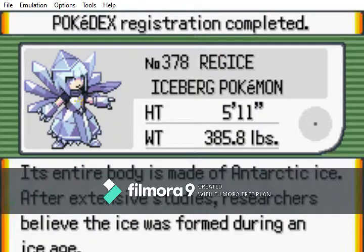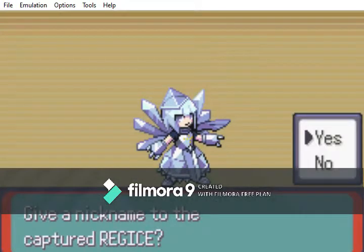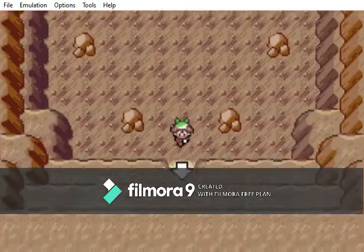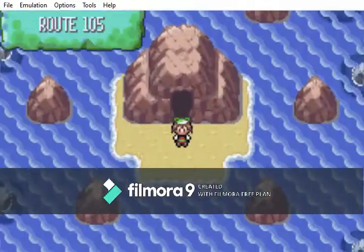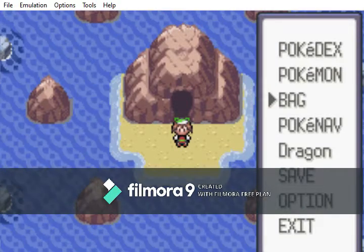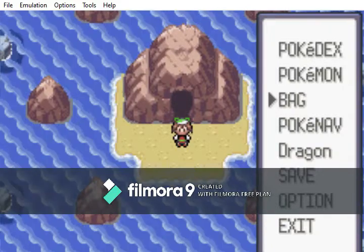We now have Regice! That's going to get transferred to the same box as my other Pokemon. We caught Regice — let's get the hell out of here. Now I'm going to take off to the next location where we'll capture our next legendary. I think for this one we actually need Flash. I'll have to consult the guide again — Windows trying to blast my ears out.